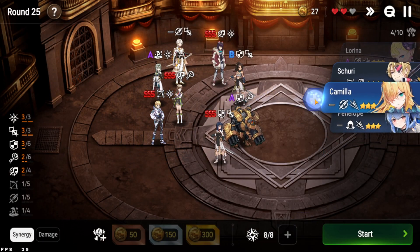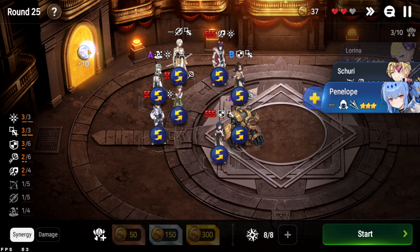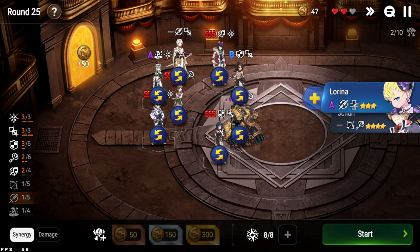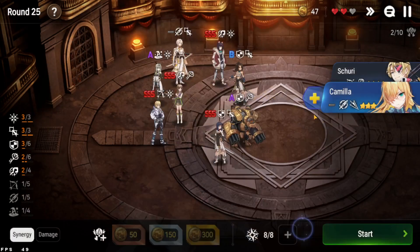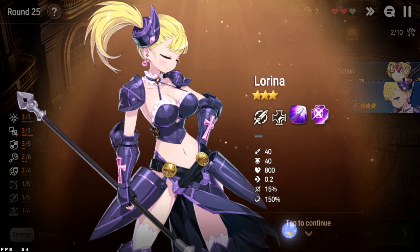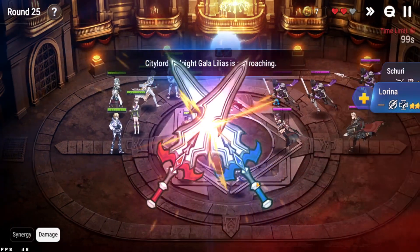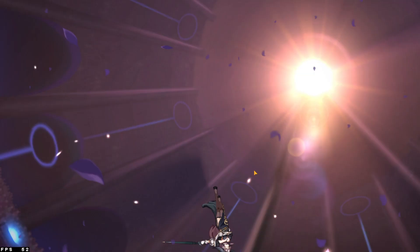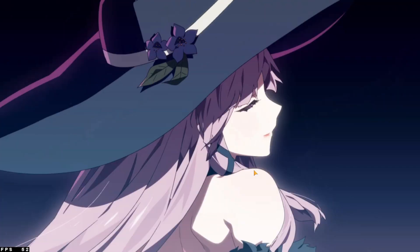We'll get rid of Camilla. Still debating whether to go for the 100% damage increase on Zahak but it's not worth it at this point. Alright, let's go — the enemies don't really get through anymore, which is very nice. This big robot is a good tank too.